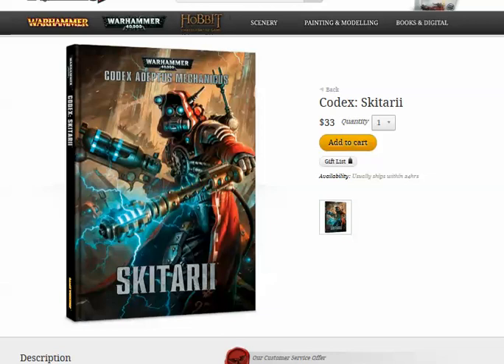So the Skitarii Force Org, which is where I'm going to start on this rather long video, is really bizarre. You have compulsory two troops — that's it. Then you can have four elites, two fast attack, four heavy support, six more troops, and a fortification. The command benefit is you get Crooks Mechanicus.